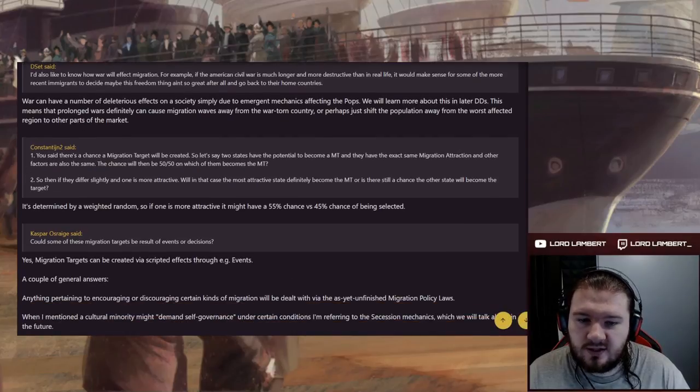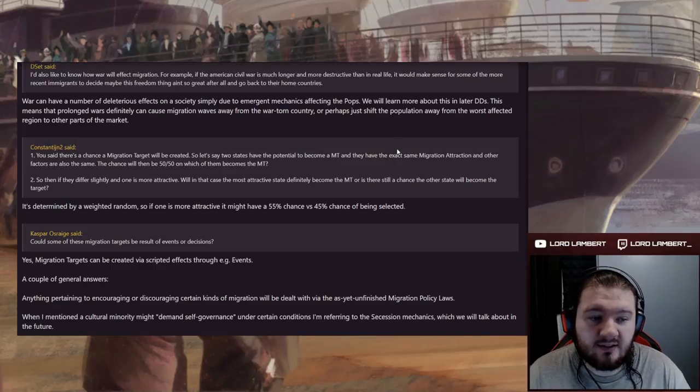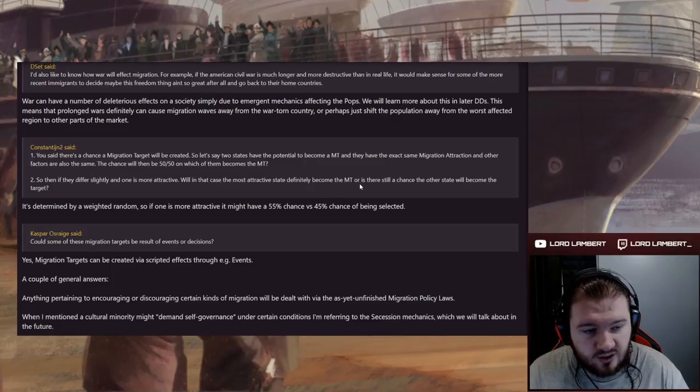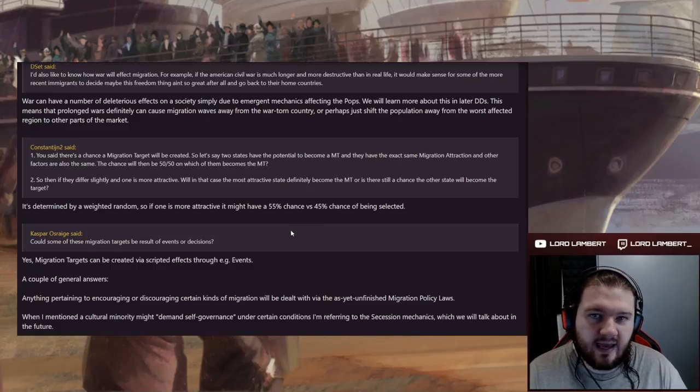On the question of whether migration targets are determined randomly: if two states have the exact same migration attraction and other factors are equal, it's a 50-50 chance on which becomes the target. It's determined by a weighted random — if one is more attractive, it might have a 55% chance versus 45%. So it's not just the best place that always gets it.